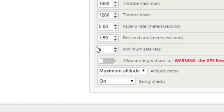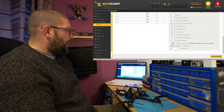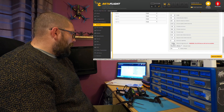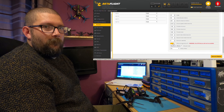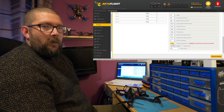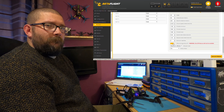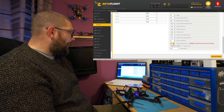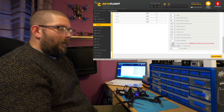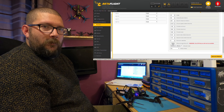Your next one there is your minimum satellites. Betaflight needs a minimum of eight satellites to work properly. You can see there at the bottom a little toggle that will allow you to take off without your satellites being connected. Now if you do that, basically on your takeoff you've got no GPS rescue — it won't come on regardless of whether you get your satellites afterwards or not. So I'm going to leave that off. I'm not going to let it allow me to arm this quad unless I have enough satellites to control it and get it back.